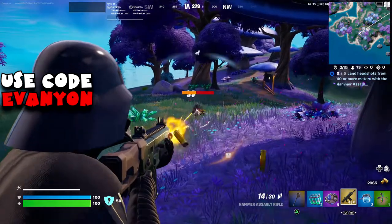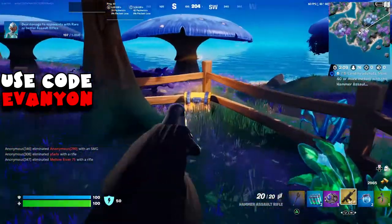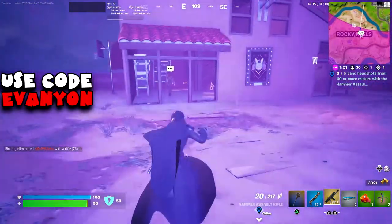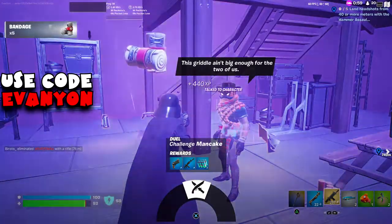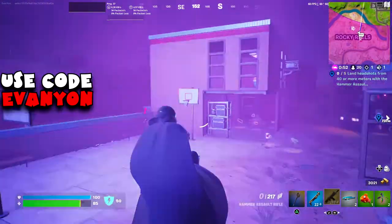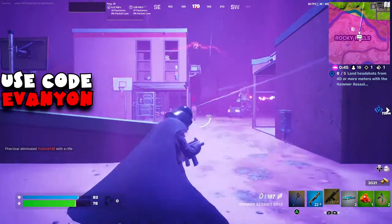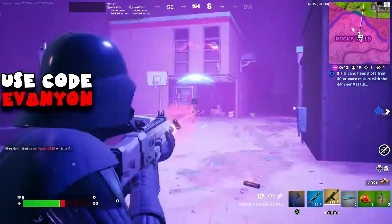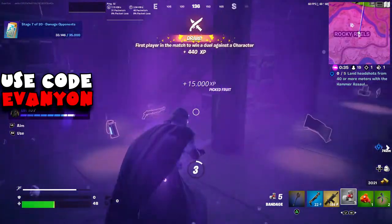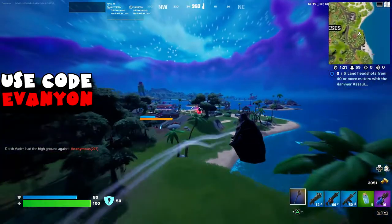Next up we got deal damage to opponents with a rare or better assault rifle — we need to do 1000 damage. I initially tried against wolves but you only get 250 per wolf. Instead, I went to Man Cake on Rocky Reels — you can initiate a duel with him and just do damage with your AR. Remember it has to be rare rarity or higher. You might not get all 1000 in one go if you've already done some damage, but it's a guaranteed place and much easier than against an actual enemy.